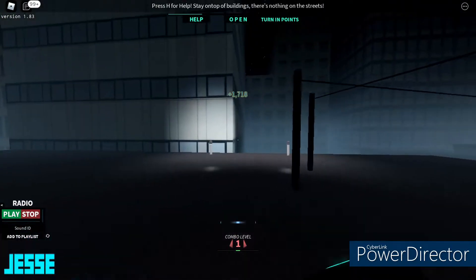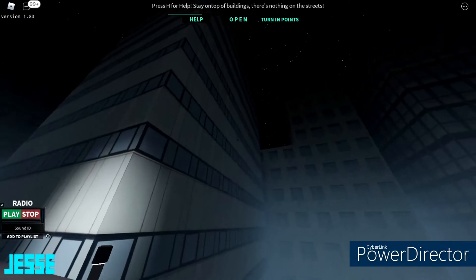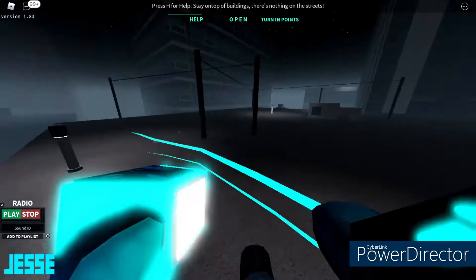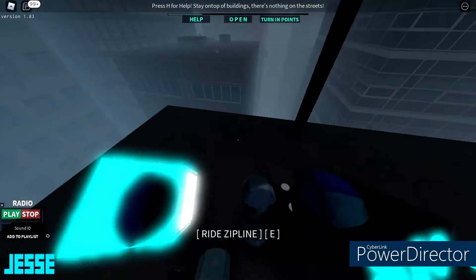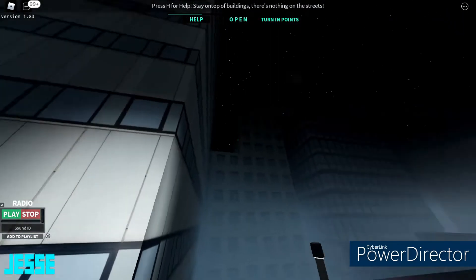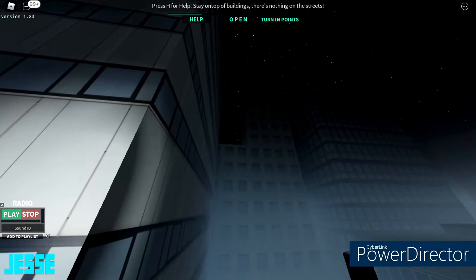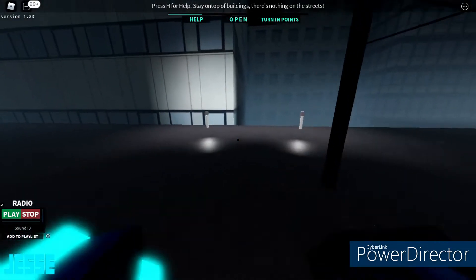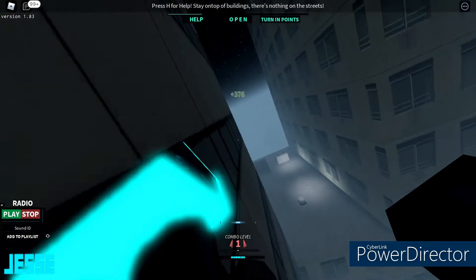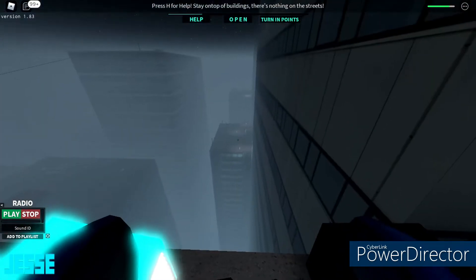You can even do the wall climb boost while running. The end section is really the hardest part, but as long as you keep practicing you'll get used to it. It says combine everything you've learned to get to that building over there. All you have to do is long jump, wall climb boost twice, then wall run all the way down there. That's how you pass this checkpoint.